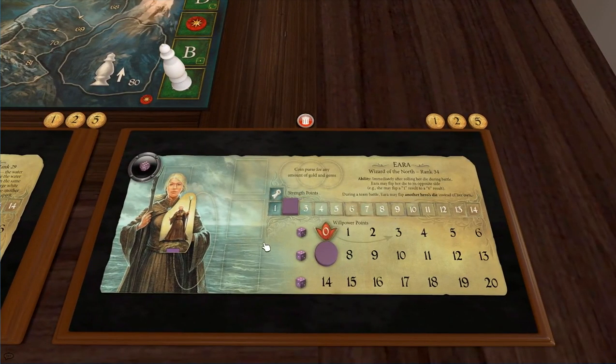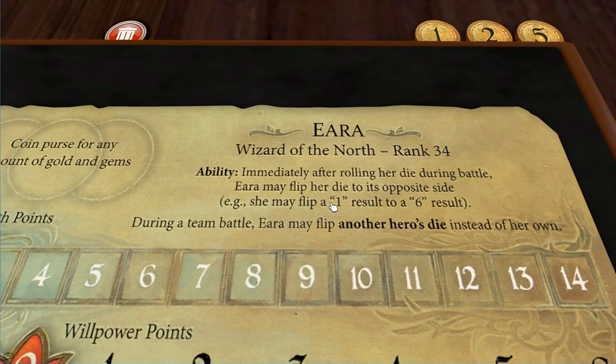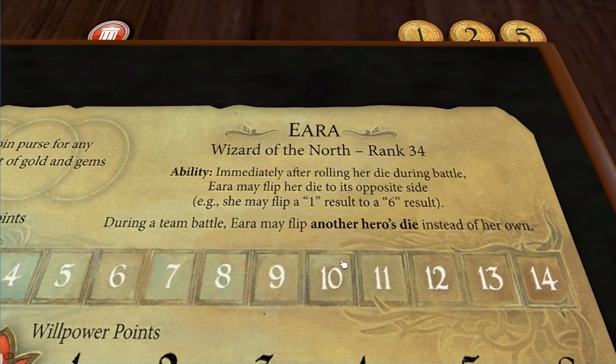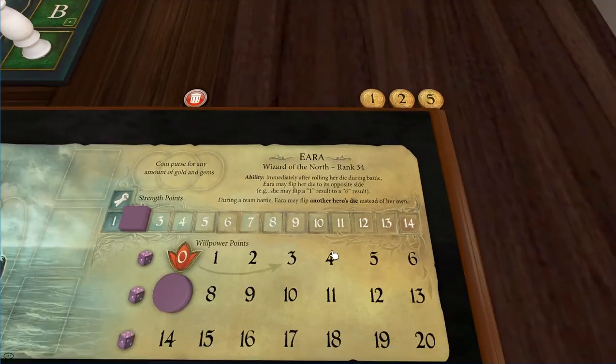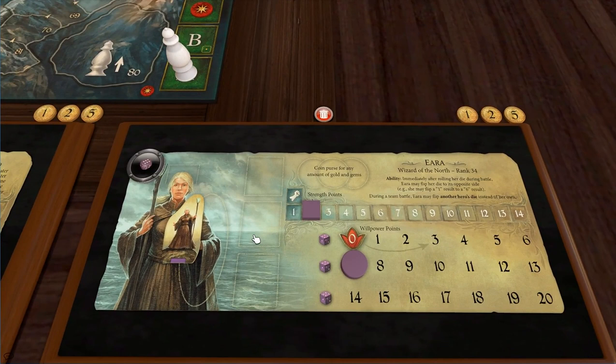And this is the mage, who we've seen many times. Basically you can rotate any result to the opposite face — so if you roll a two, you've actually rolled a five. A d6 will always add up to seven, so a one means the other side is a six. What's interesting is her ability can work with any hero in her space, not just herself, so she's very handy when fighting with people like the fighter or the dwarf.